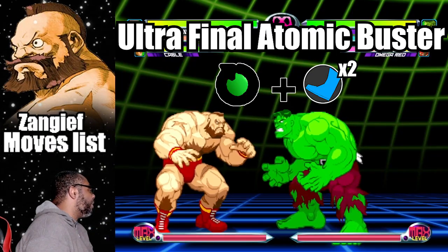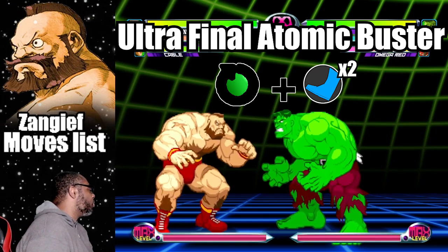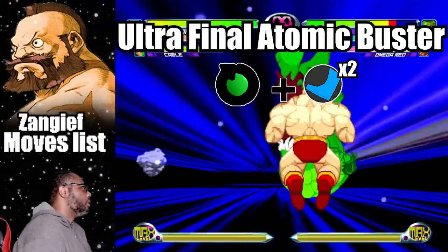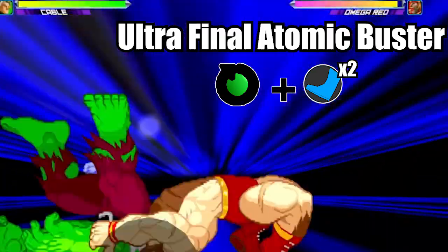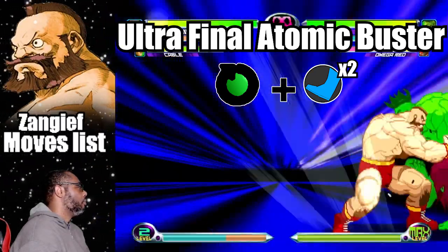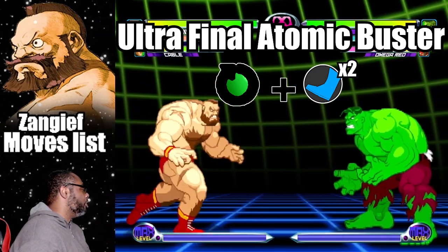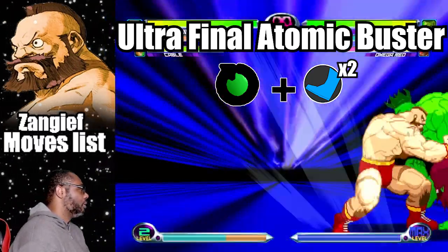The second hyper combo is the Ultra Final Atomic Buster. To do this move, do a 360 motion plus both kick buttons. This attack definitely does more damage than the Final Atomic Buster. The only real drawback is that it costs three bars to do, so before you even attempt this hyper make sure you have enough meter to perform the move.